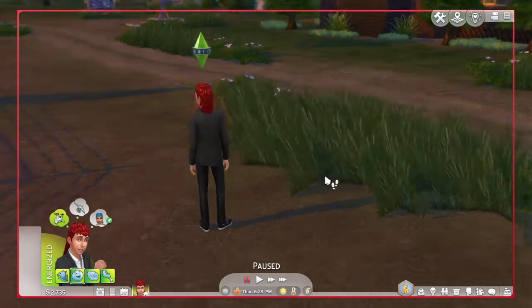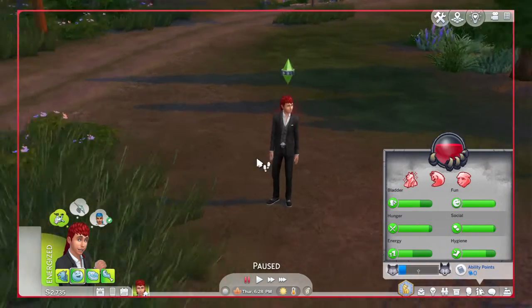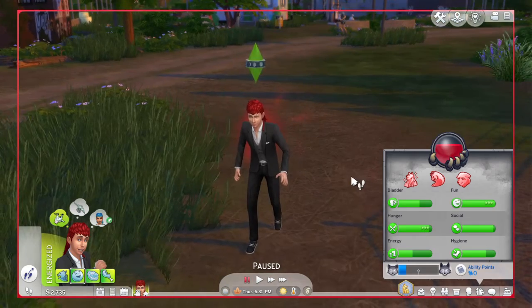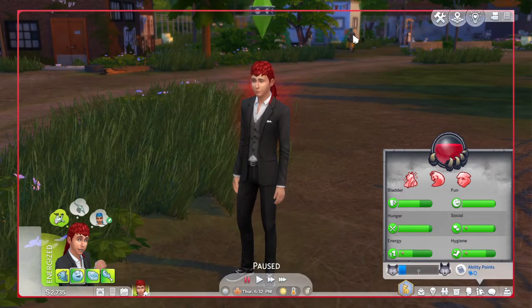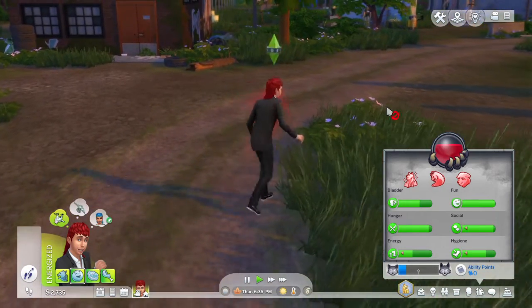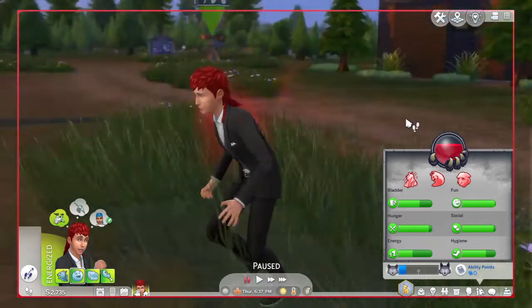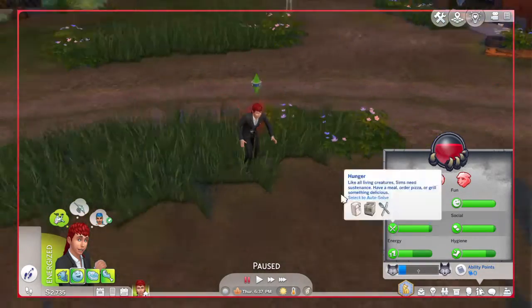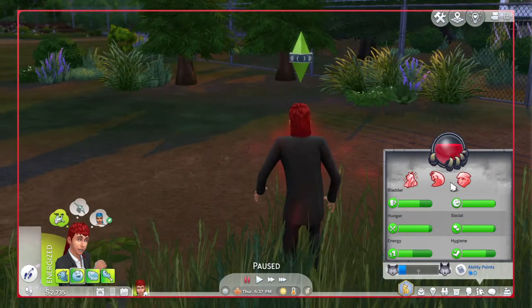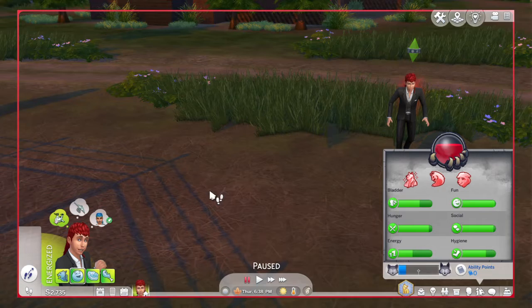Something I really like about the Werewolves pack is the walk style. If a werewolf Sim has a lot of Fury, their walk style is different — you can see how he's walking like that, a really unique style. He does this in both human form and werewolf form. Also, if the Sim is in werewolf form, Fury goes up faster than if they were not transformed.